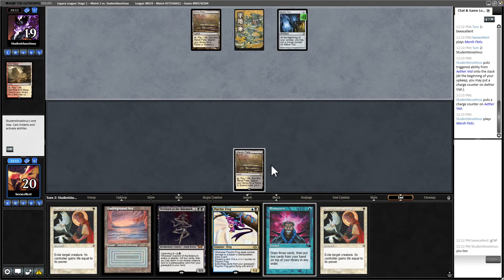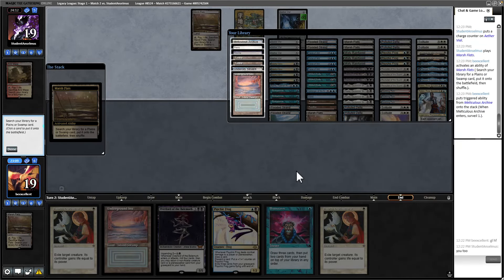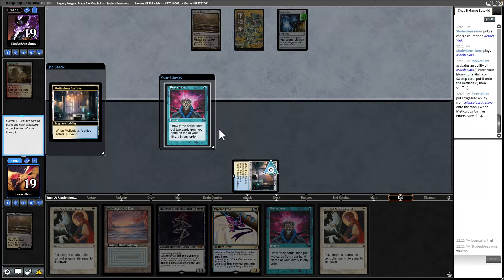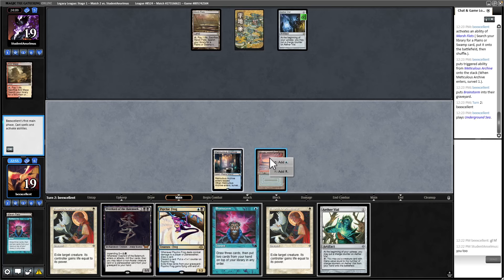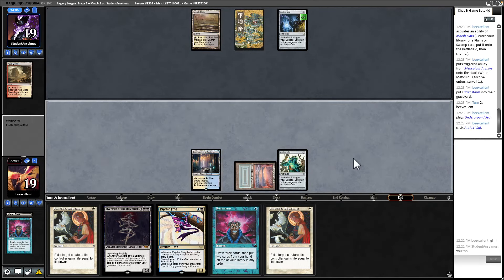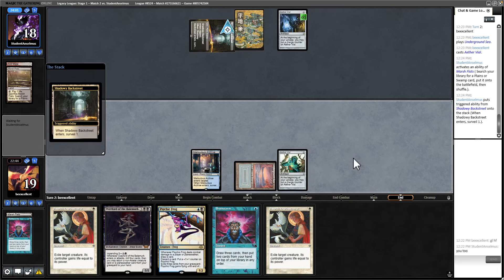I'm not going to play on basics. I'll go get my Meticulous Archive. I don't think Brainstorm is particularly strong here — I'm going to bin it. Psychic Frog is good. It's worth getting this down now, and we'll have Plow up in case they have a Mother of Runes coming out of that Vial — a very strong play they can make that we don't have because we don't play Mom. I'll also Plow a Felia. Looks like they might just be playing their Vial.